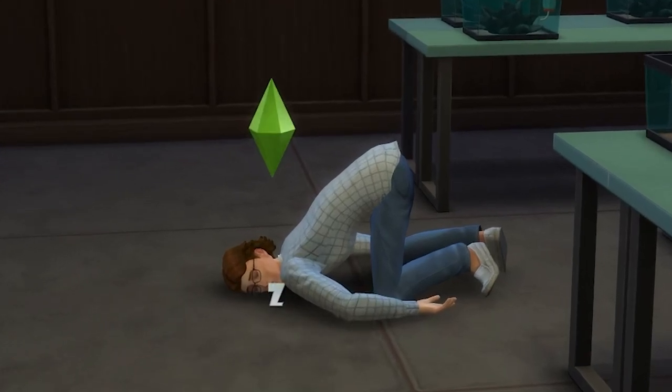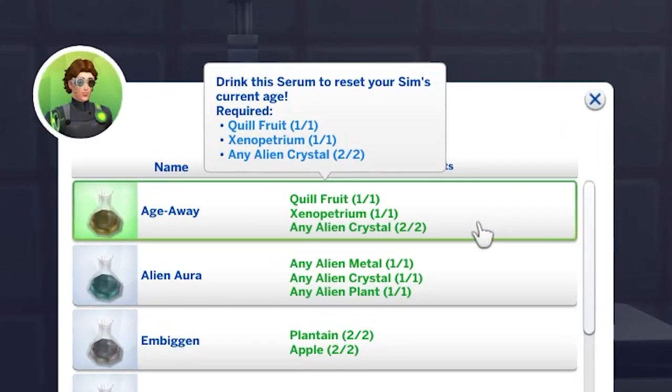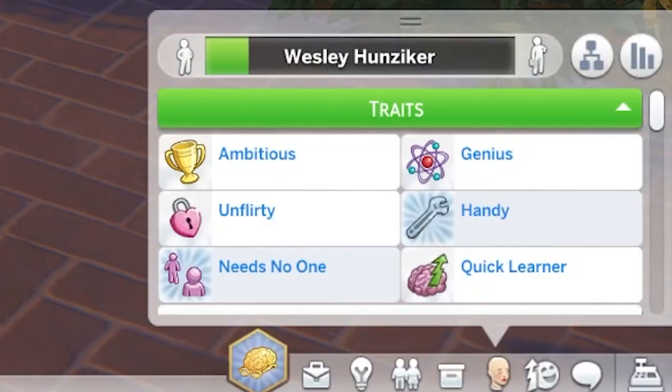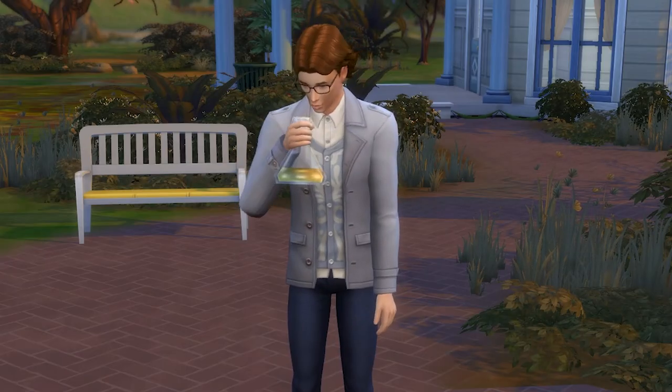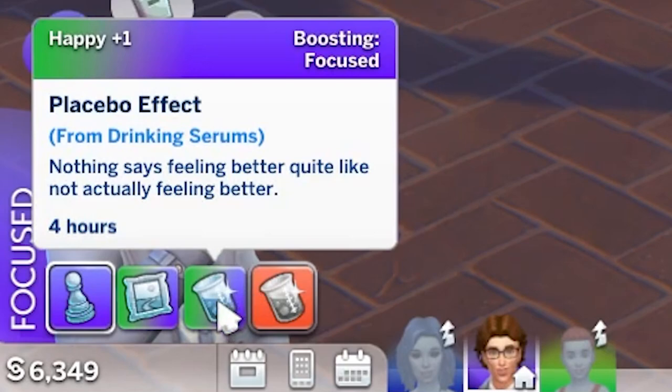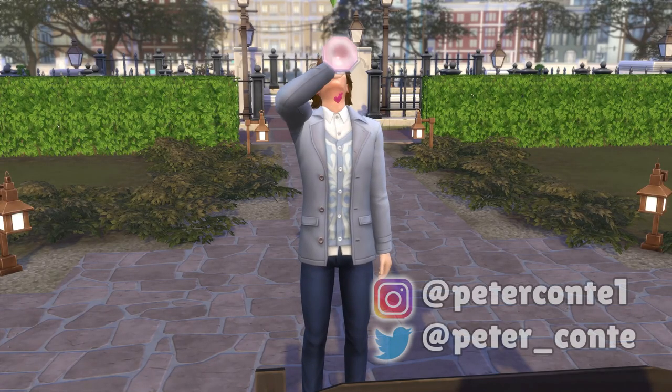The final serum, once again requiring you to be at the top of the scientist's career, is the age away serum. Drinking this will reset your sim's age back to the start of their current life state. If it's tainted, then they'll instead gain a happy +1 moodlet, citing a placebo effect, but their age won't change.